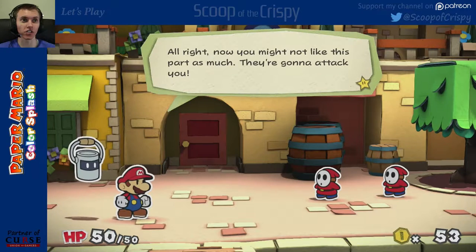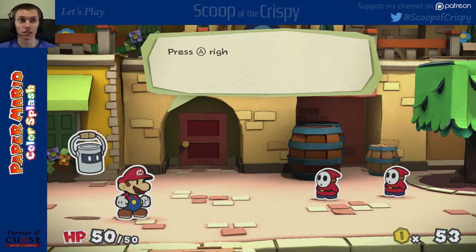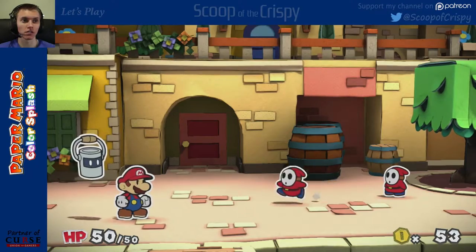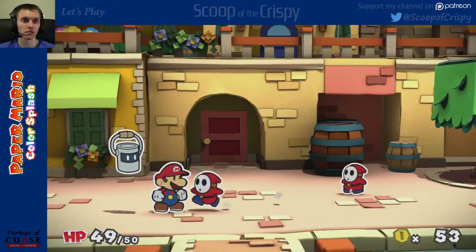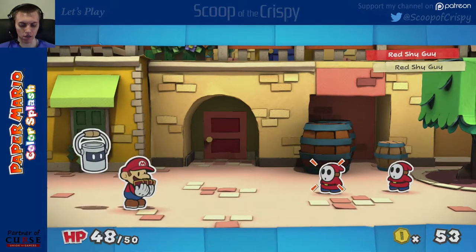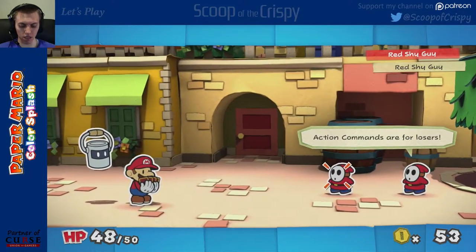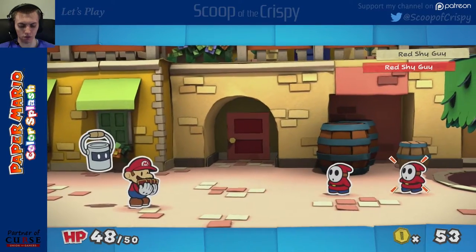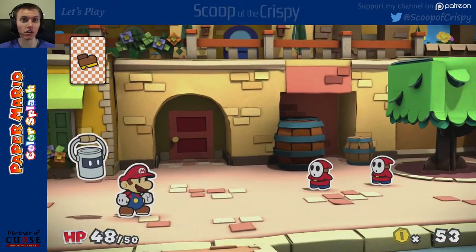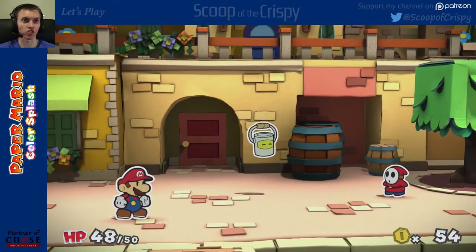Now you might not think this part is much — they're going to attack you. But you don't have to just sit there and take it, Mario. You can defend yourself. Press A right before an enemy attacks you to block some of the damage. It actually tells me when to push the button — I'll take that. Place your card. Come on, let me use my controls. This is annoying. Don't make me flick the stupid card. Oh, you gotta be kidding me. Oh wow, I can just destroy him.